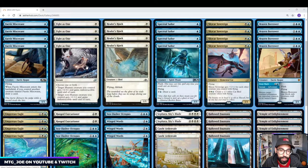Fight as One is a new card. It's basically kind of like a pseudo-Dive Down. It doesn't get around Exile or Bounce, but it does allow us to gain Indestructible targeting a non-human creature we control, and it also gets a pump. So it's kind of a combat trick, but also protects some of our key pieces.